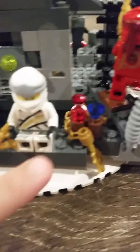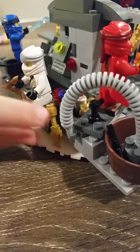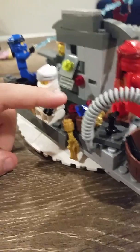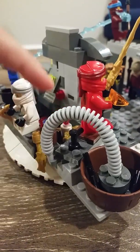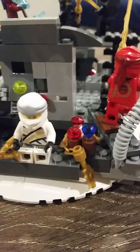And then Jay's little nunchucks of lightning are here. Zane's other shuriken of ice fell off — that's kind of bad. Wrapping around here are the nunchucks of lightning. And then we have a whole bunch of perfumes, which are Jay's. Jay has perfume? Men's cologne. What would he be doing with perfume? He's trying to date Nya.